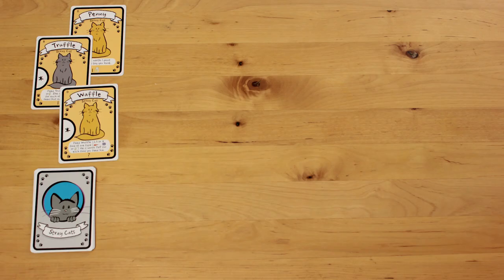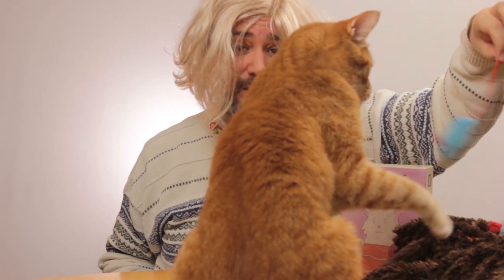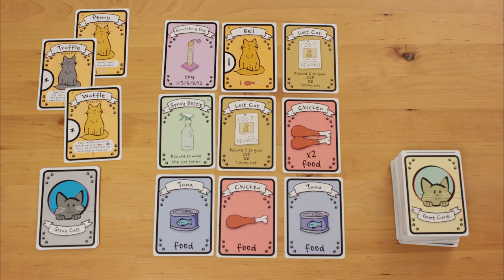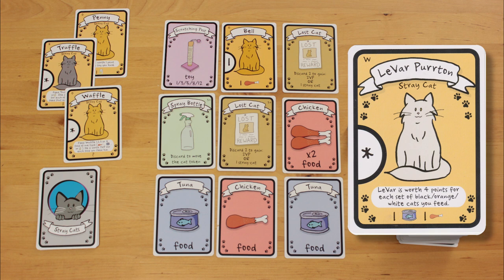Shuffle the deck, and deal 9 cards to the table. Whichever player has the most cats in real life is the starting player. The player sitting counter-clockwise from the starting player decides which row or column to block with the cat token. Play begins with the start player and continues clockwise, and ends when LeVar Perton meows down on your delicious lips.